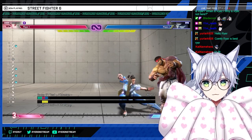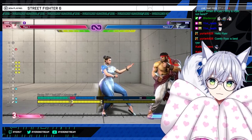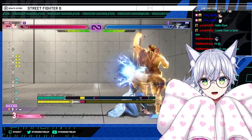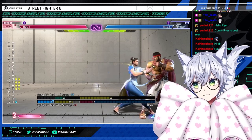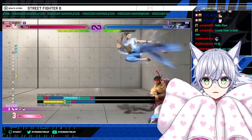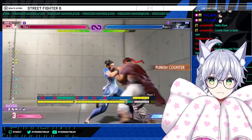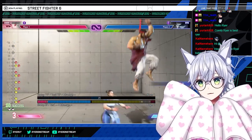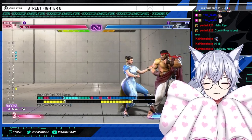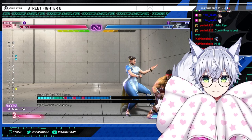Off of spinning bird kick, drive rush overhead — that's going to be meaty, plus, and DI safe. You basically make your opponent want to reversal. And if they reversal, you just block. Air legs is worth mentioning — decent if they go for throw. On punish counter you get jab, so you can shimmy with that, which is kind of nice. It's safe on block at minus three, but if they crouch it whiffs. Not the best, but something you can mix in.